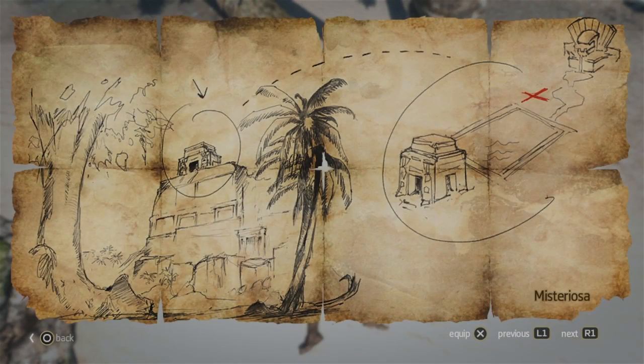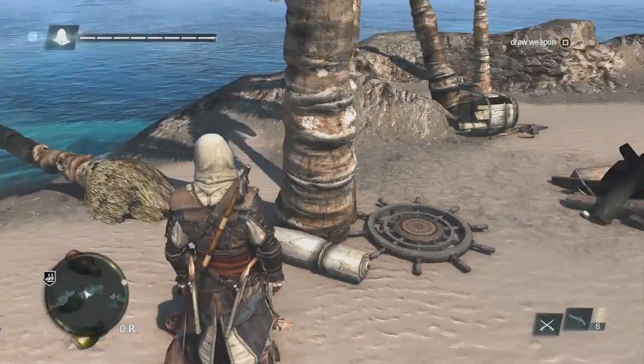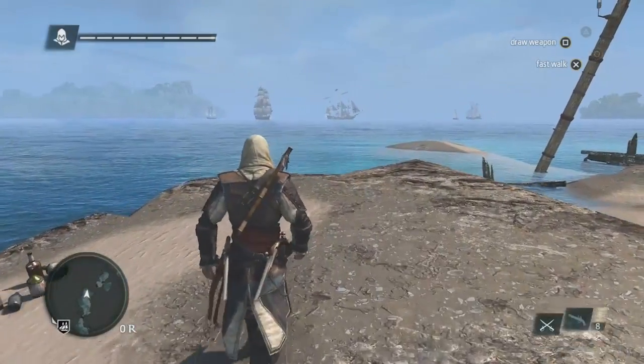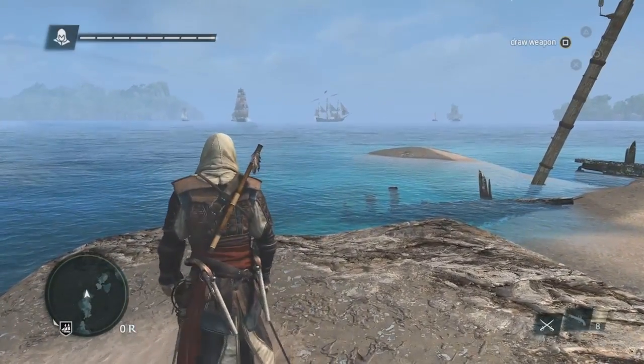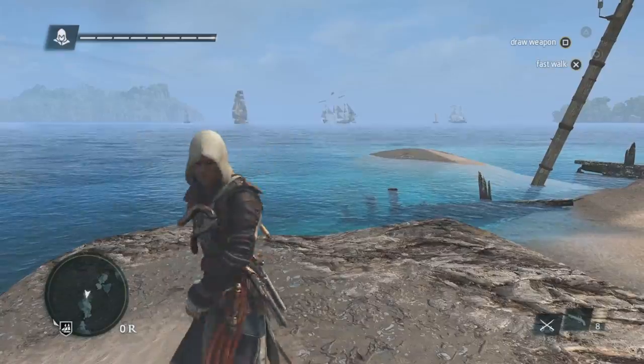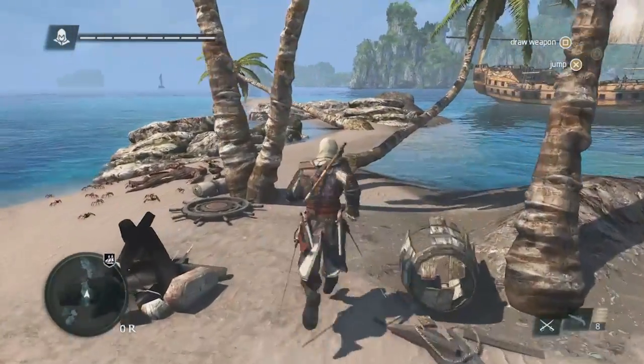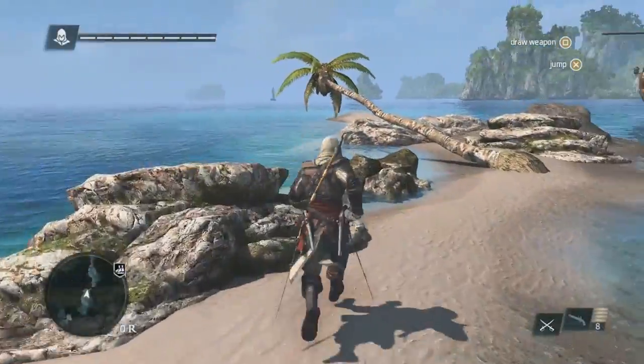So we found a treasure map. This treasure map is asking us to go to an island called Mysteriosa. Every time you find one of these, you know that you're going to find a treasure linked to the progression of the Jackdaw or Edward, so they are very valuable. Here, we're going to take a look at that faction battle — we have a British ship facing off against a Spanish ship. We could jump in and take advantage, allowing each ship to weaken the other, and then plunder both.